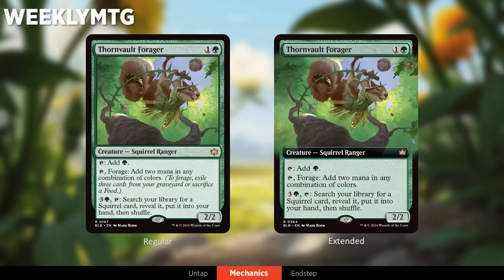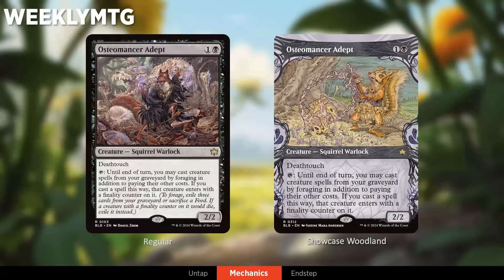We also saw Ossiomancer Adept in the debut — this is kind of like an Underworld Breach for creatures. It's less repeatable than Underworld Breach but still gives a lot of the same kind of big turns. With this one, you want to acquire food to enable it a lot of the time, because if you use cards from your graveyard, you'll have fewer creatures to bring back. If you're playing a non-squirrel deck, it's probably more about using cards in your graveyard to enable this.